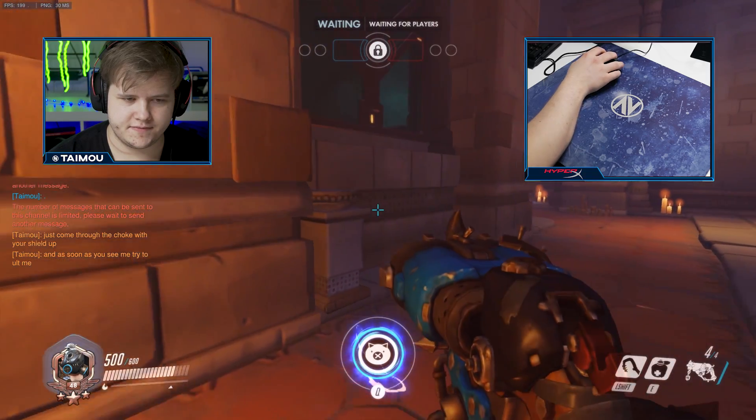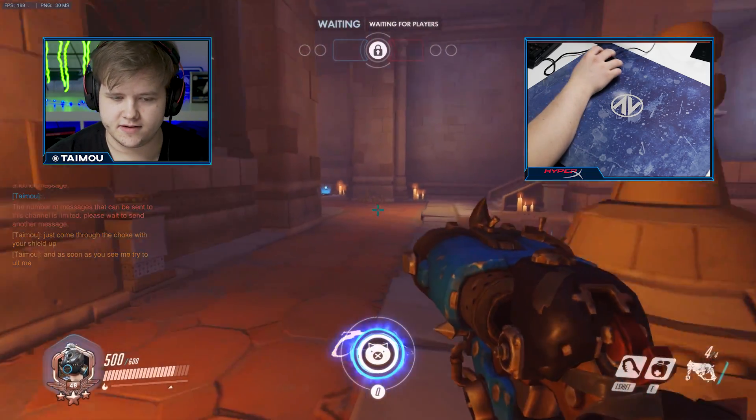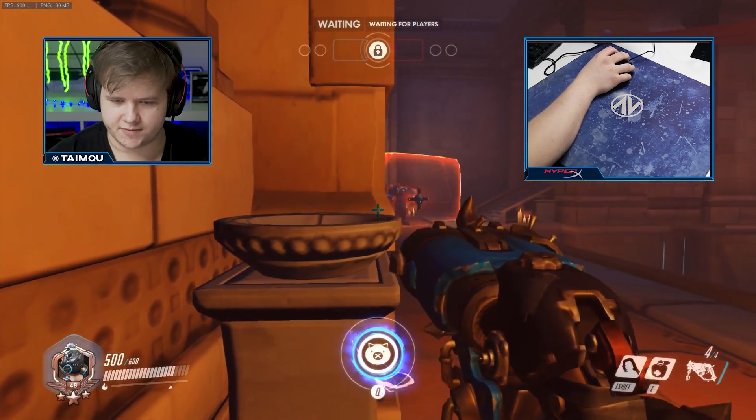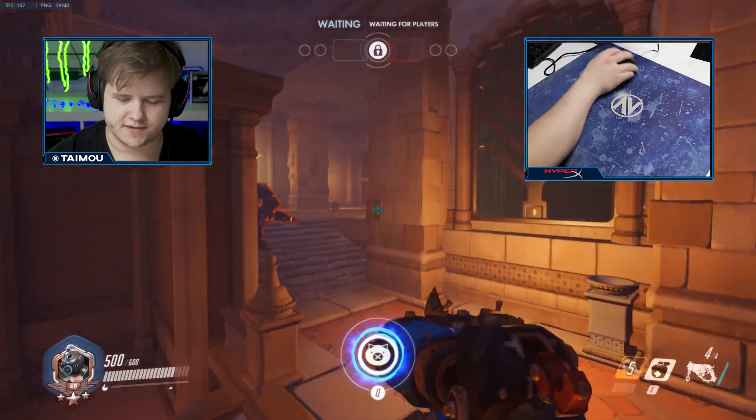Reinhardt's ultimate is a big stun, but so is yours — yours is a single-target stun. Your hook stuns the target, so you can cancel Reinhardt's ultimate like this: he tried to ult but he couldn't because I stunned him.